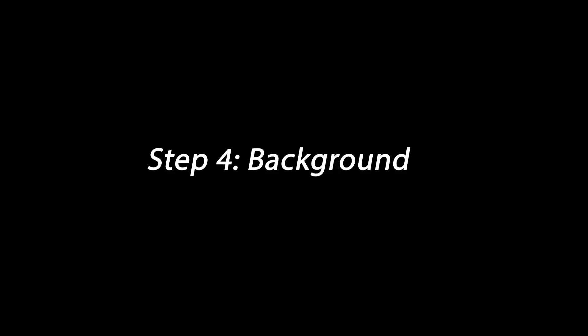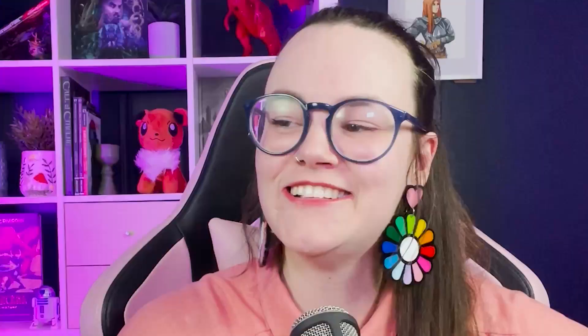All we can do now is move on to choose our background. There are 41 backgrounds to choose from, so I'll do the d100 trick again — I rolled a 38: Urban Bounty Hunter. Before you became an adventurer, you made a living tracking down people for pay, involved in a lucrative trade that routinely tests your skills and survival instincts. Our skill proficiencies to choose from are Deception, Insight, Persuasion, and Stealth.